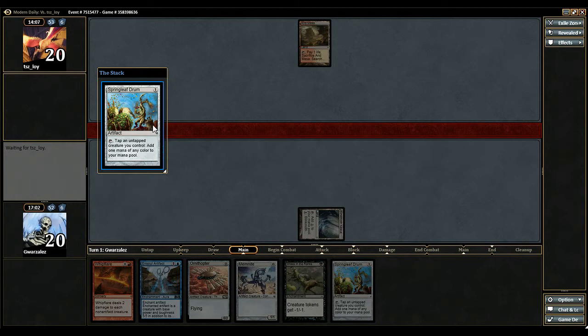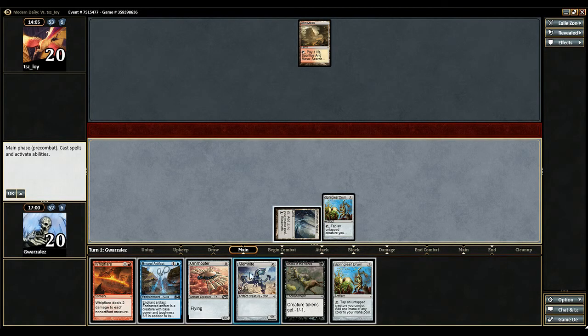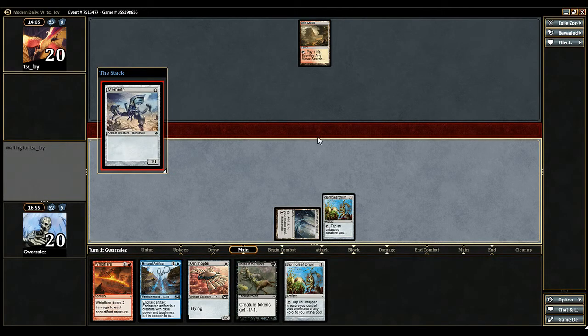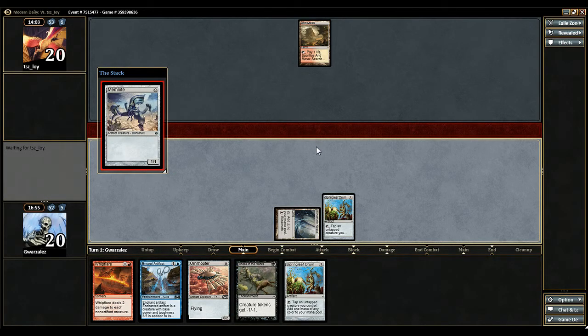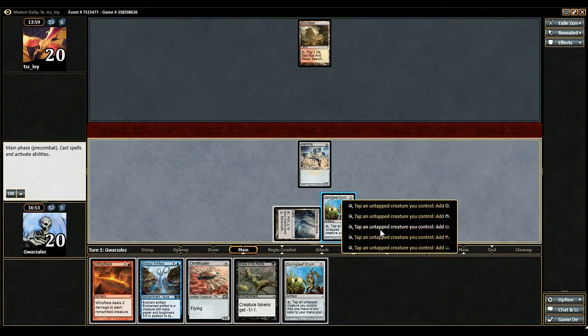Let's go Springleaf. You always want to play your mana maker first, because they will not have a chance to respond. I'm actually going to go ahead and run out Memnite. I would rather it die than Ornithopter. So after this spell resolves, I'm still going to have priority, which is why it's better to go ahead and play it first.